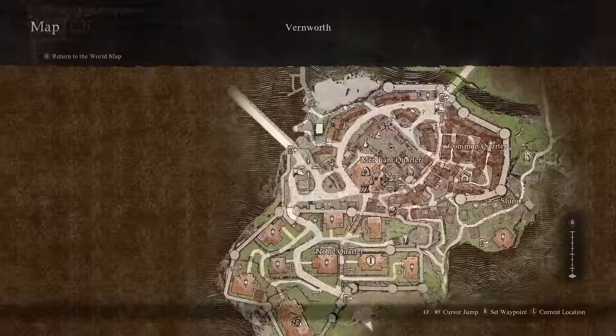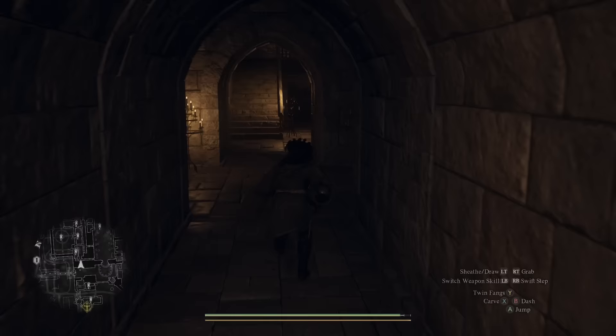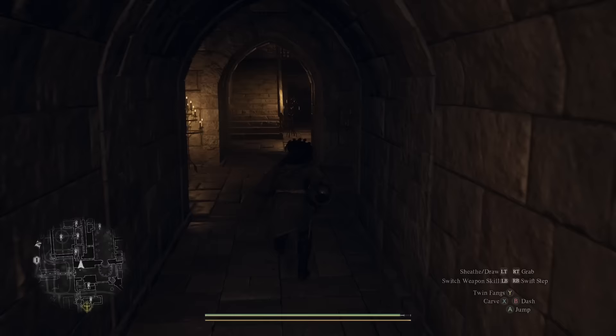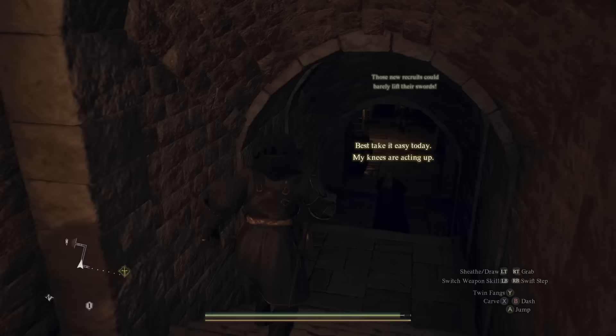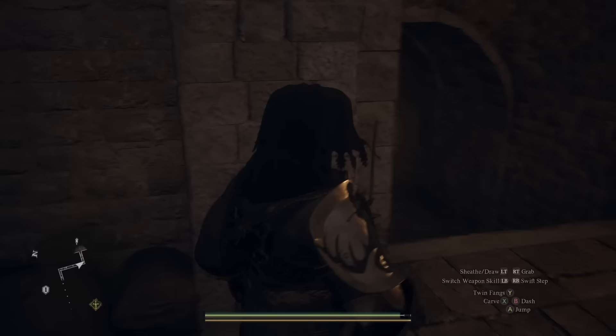The makeshift vault key is what we need to be able to get the secret shield that we can use against Medusa. So we're going to head back to Vernworth, then go into the Noble Quarter and head up to the castle area. We go through the main gate, turn left, then turn right down this hallway, and head down these stairs. There are a couple of people down here, but if we go around this corner there's actually a secret vault down here.